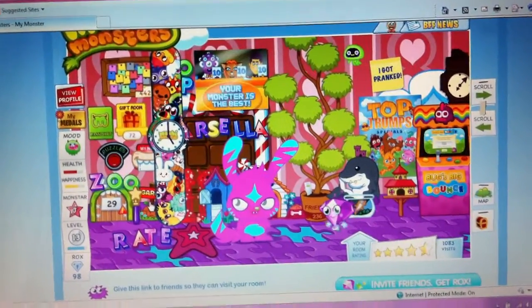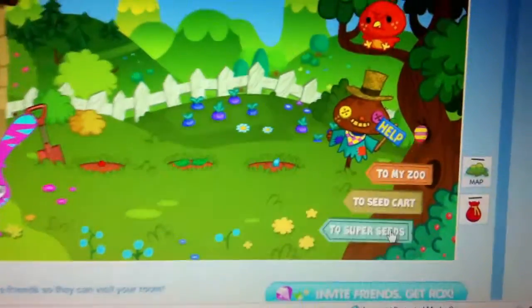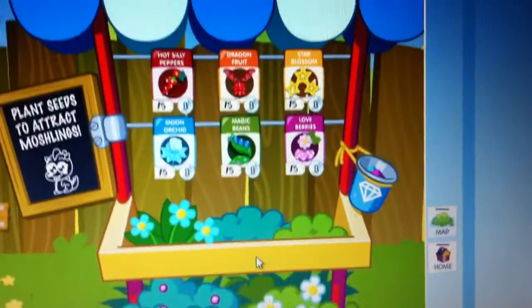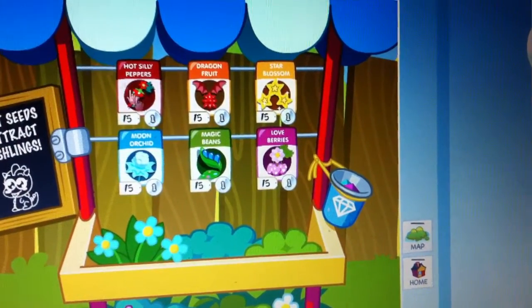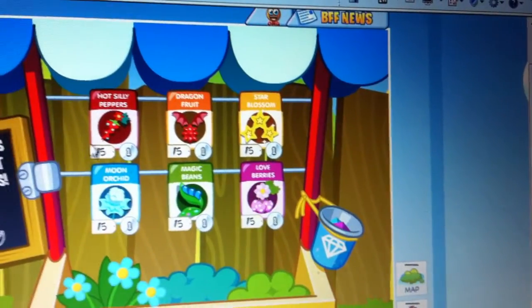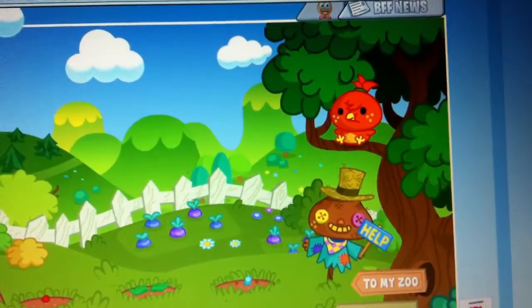I'm going to show you how to get Hansel today, so here we go. What are we going to do? We're going to the garden, and then we just go to the seed cart, and then we buy one dragon fruit, and we buy one magic bean, and one moon orchard. And then we've got them, so we go back to the garden.